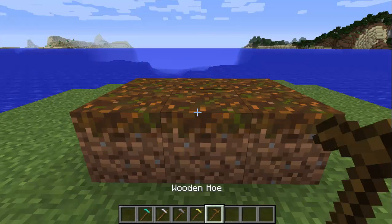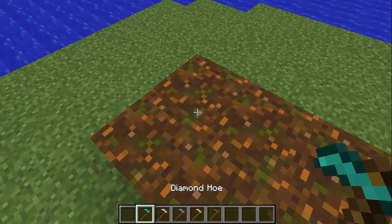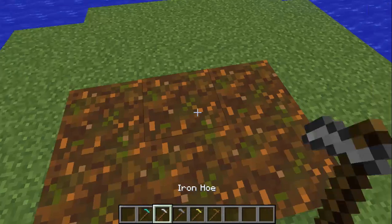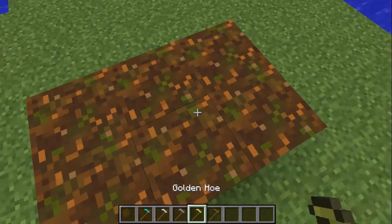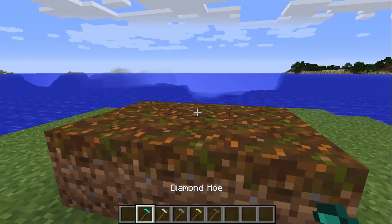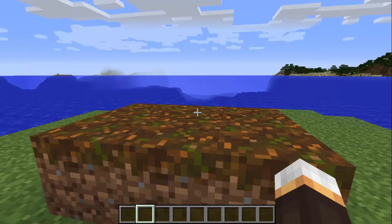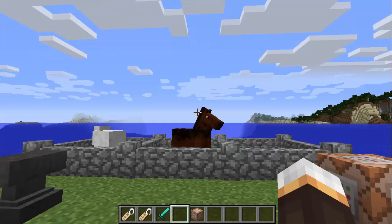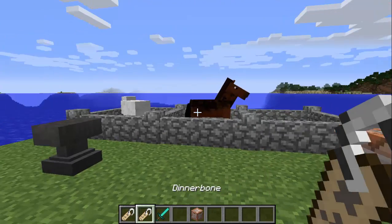Fact number one: you cannot till podzol with any type of hoe — diamond, iron, stone, gold, or wooden. You can't till podzol and turn it into grassland.